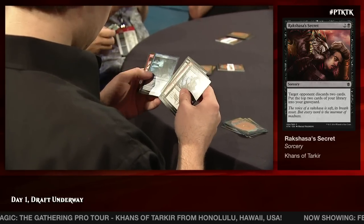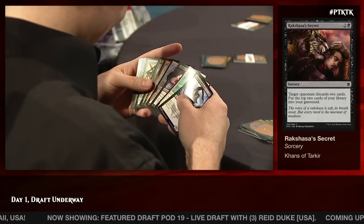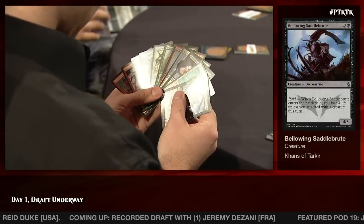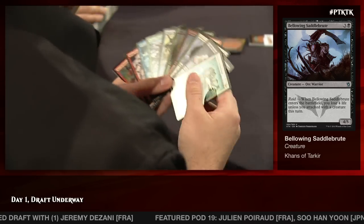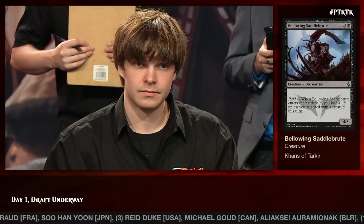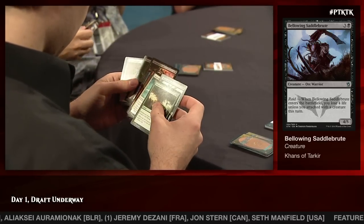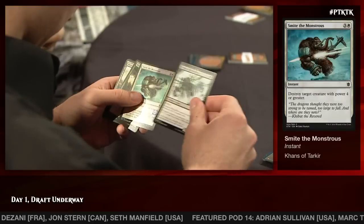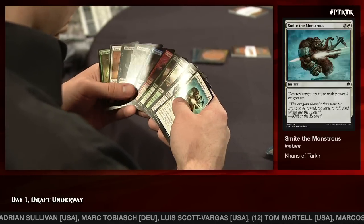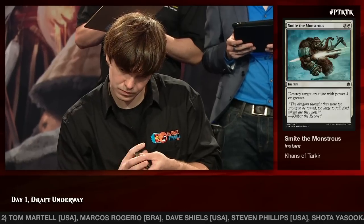Another Bellowing Saddlebrute and a Debilitating Injury — black is just wide open in this seat. The question is does Reed still value Bellowing Saddlebrute over Debilitating Injury at this point, or does he feel like he needs to hedge back and get some removal? His only removal right now is Dead Drop, but Saddlebrute is just so powerful. He consistently takes Saddlebrute over Debilitating Injury — he knows how strong that card is. It's so tough to deal with in this format, especially if you get the raid trigger and just start pounding for four. He takes a Smite the Monstrous to start working on that removal.